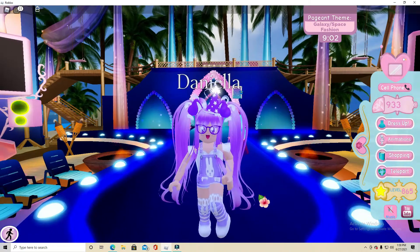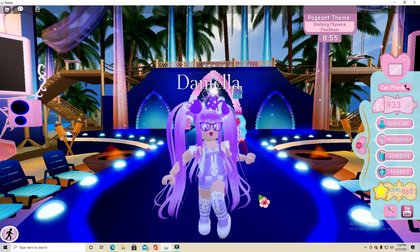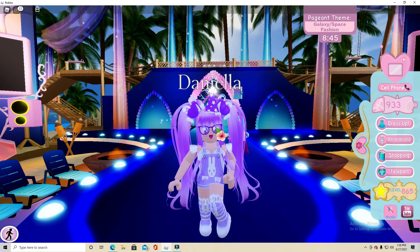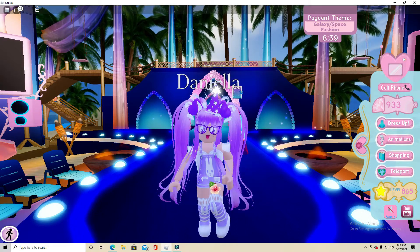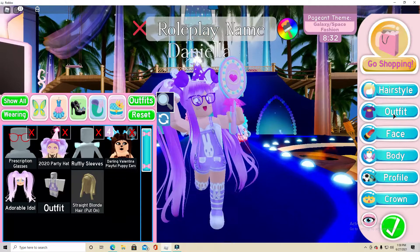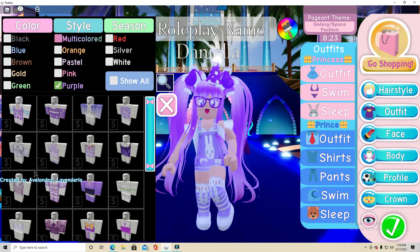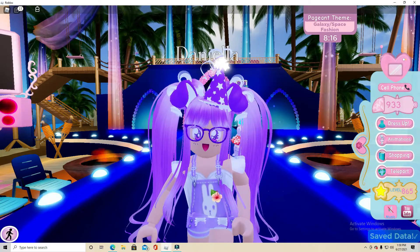This is the first costume that I ever won anything with, and I believe this is the first costume I ever used in a pageant and I won. So I didn't always have this hat and I didn't always have these ears. Those things were added later on, and I didn't always have the glasses either. So this costume was very basic. I just used this jumpsuit which you can find in the outfit sections. If you click on outfits you can find all the stuff here, and they actually put a whole lot more in here since I first made this costume. So there's a lot more options you can use, but I just picked this one because it was cute and I like bunnies.